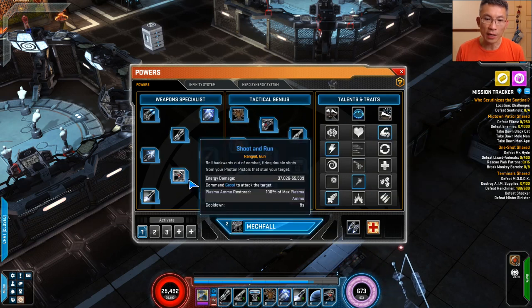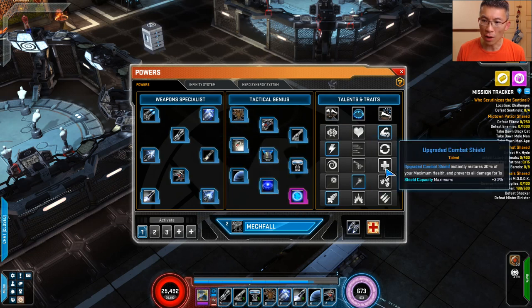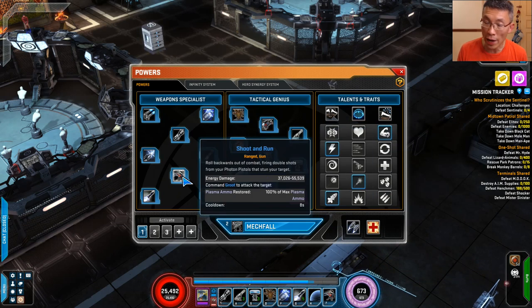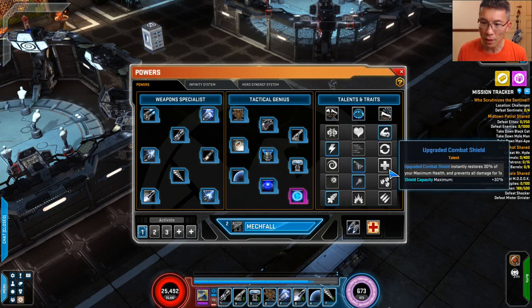Otherwise it becomes Shoot and Run — this power does damage and then commands your group to attack a target while restoring your ammo. So if you want to do a shoot-and-run scenario, you could upgrade shield or do a better Time Warp Turret, because in a raid environment you may not need to stealth anyway since the boss tends to target everybody. Building the upgraded shield could help with health and gives invulnerability for one second, which is rather useful for harder raids.